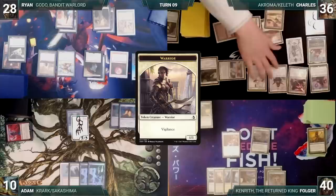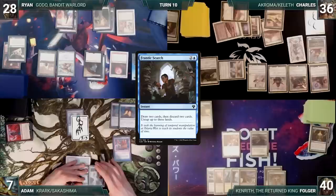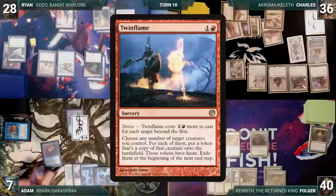Folger draws and ends his turn, discarding to hand size. During his upkeep, Adam loses his Mana Crypt trigger and takes three damage. He draws and casts Frantic Search, drawing two, discarding two, and untapping three lands. He casts Personal Tutor, fetching up Twin Flame onto the top of his library. He plays a Prismatic Vista and passes to Ryan.